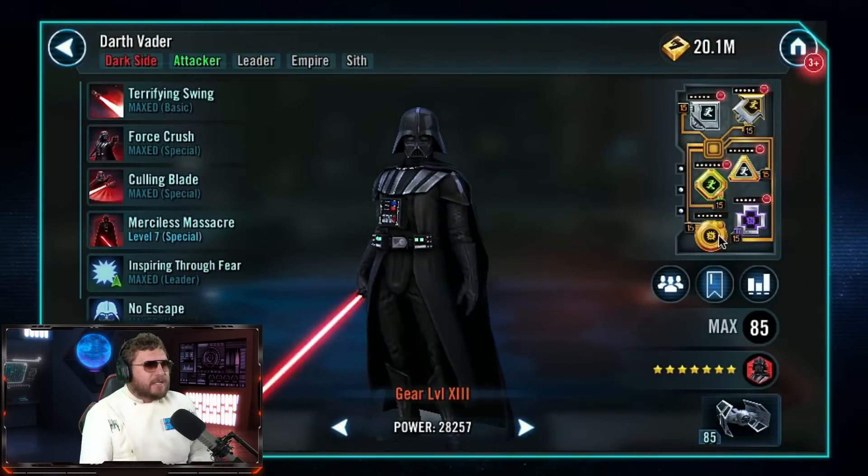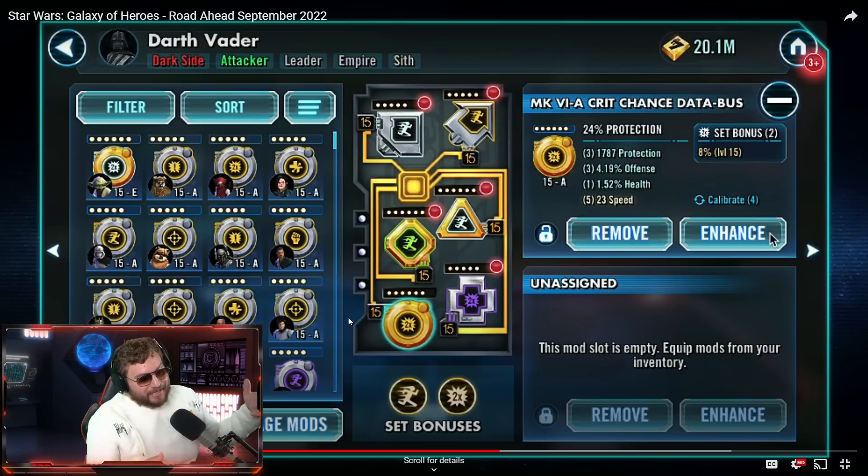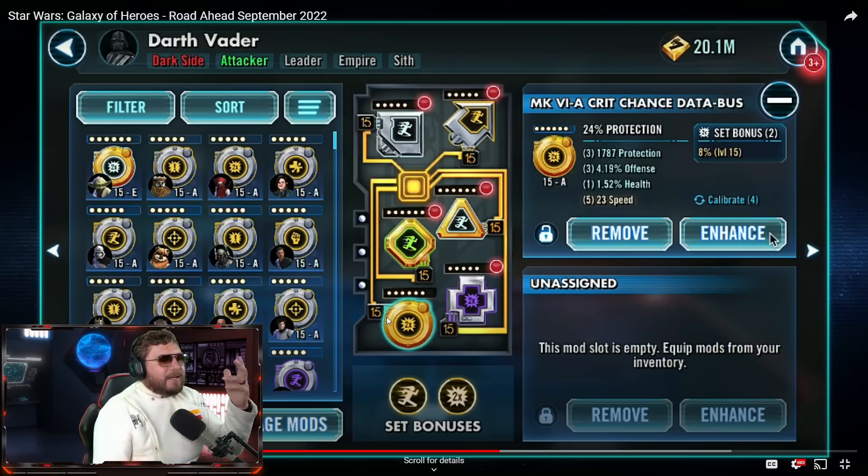There's a mod update coming to Star Wars: Galaxy of Heroes — quality of life improvements including easier accessibility, removing subpar mods, and this is stuff we heard about at interviews in the past. They're also introducing a new feature called calibration. Besides calibration, there's huge quality of life stuff where it's going to be easier to mass level, mass slice, and mass delete, and you'll be able to filter to find what you want.